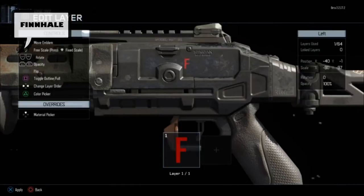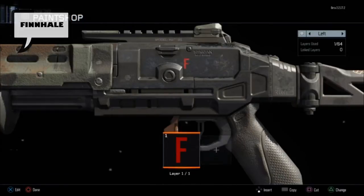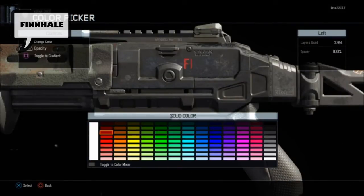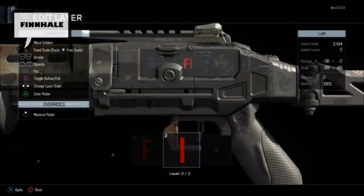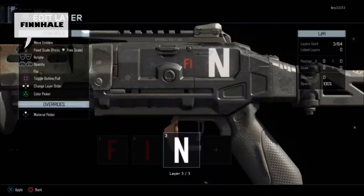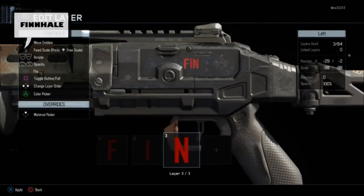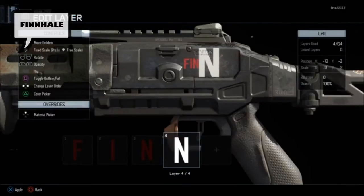You can put symbols, pictures, and letters, move them, rotate them, resize them, change their color — the same way you could customize your emblem in the previous Call of Duty games. As you can see from the video, you can't paint anywhere on your weapon, as there seems to be a sort of an area on which the symbols are only visible, and if you exit that area they become invisible. I mean, that's unfortunate, but hey, I'm still digging it.